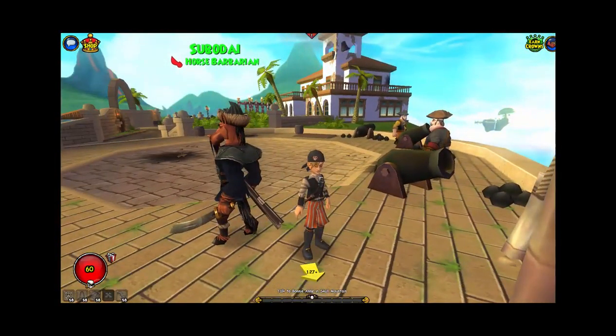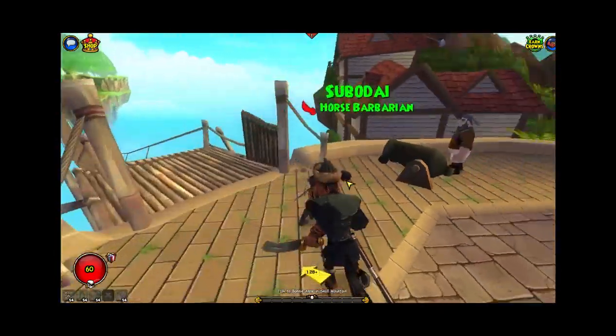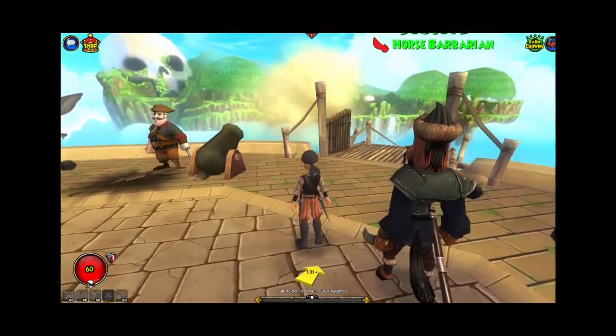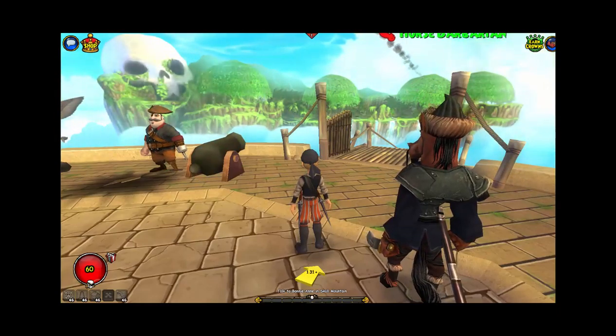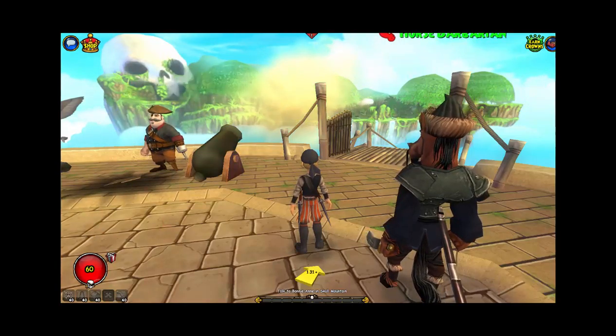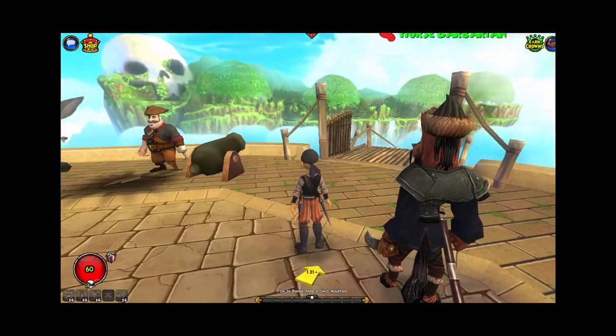Hi everybody, it's the Banana Bro here, back with another video. So today I'm beginning the Pirate 101 walkthrough with my friend Cerise. I'm going to be a Swashbuckler and she's going to be a Musketeer. Here I am outside of the entrance zone to the first area of the game, Skull Mountain.